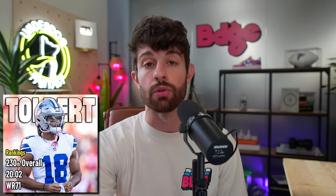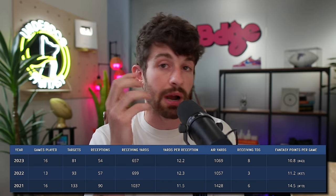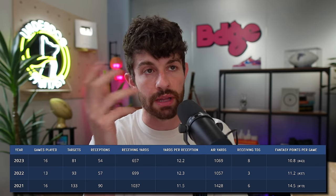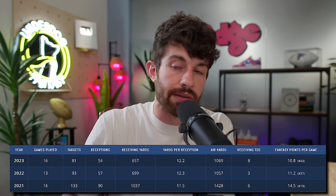Next: Jalen Tolbert, ADP 230. He has already won the wide receiver three job in Dallas. This is an offense that's going to throw the ball a ton — Dak had 4,500 passing yards last year, and on Underdog right now, Mahomes is the only quarterback with higher passing yards projections than Dak Prescott. Brandon Cooks is the wide receiver two — he's 31 years old and hasn't topped 700 receiving yards since 2021. If touchdown regression comes for Cooks, that provides an avenue for Jalen Tolbert to step up. As a last-round pick, I'd be fine stashing him.